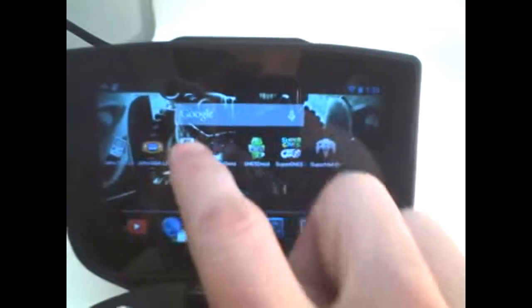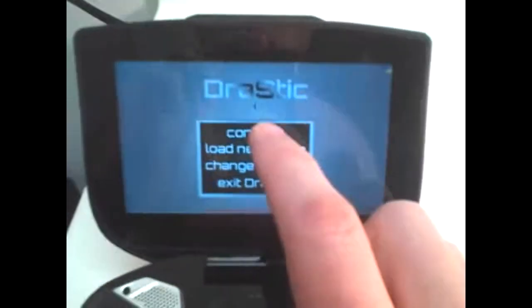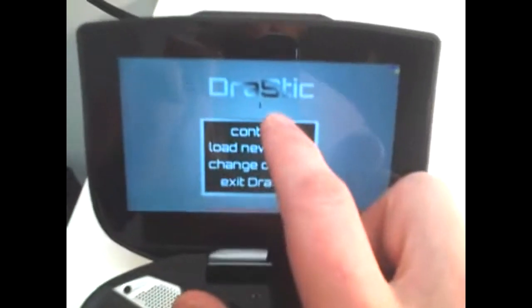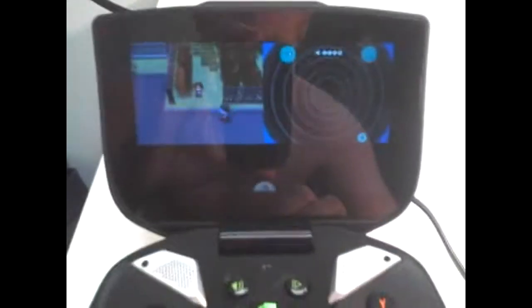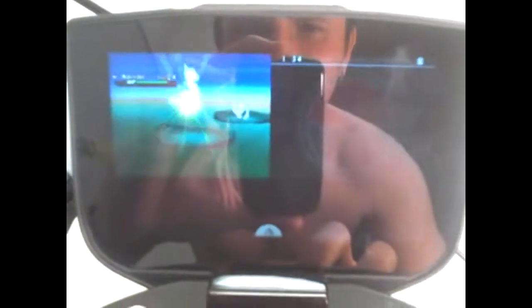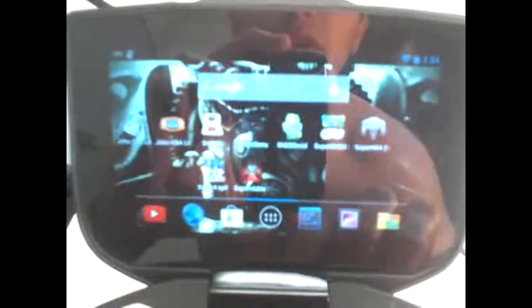Next, we've got Nintendo DS. I really like this program — it's called Jurassic. Paid $7.99 on the Google Play Store. I've been playing Pokemon lately. I haven't had any lag issues with Jurassic. I only own like two DS games, so that's about all I could download. As you can see, it plays just fine.